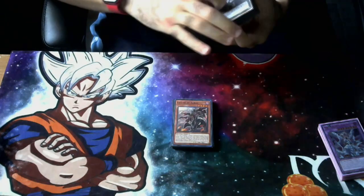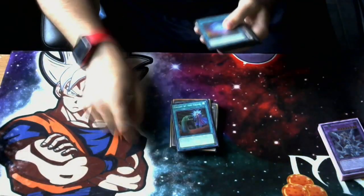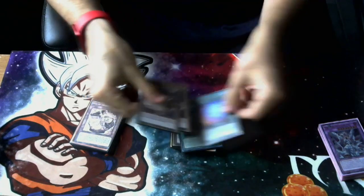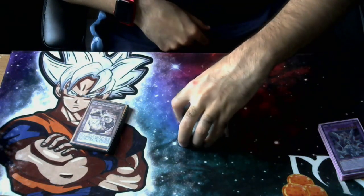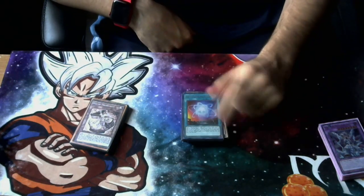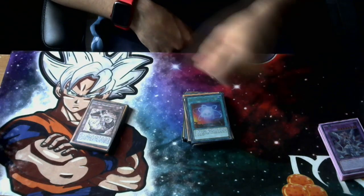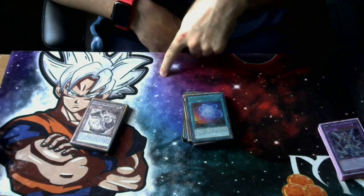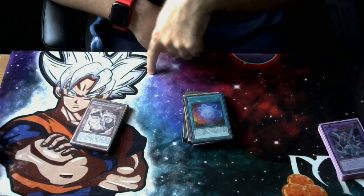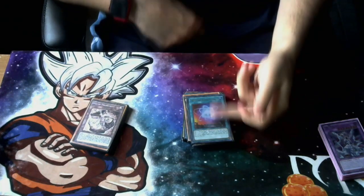For spells, we're playing three copies of Crossout Designator because hand traps are rough, and one copy of Called by the Grave for the same reason. We're playing three copies of Argeo System, which is actually pretty cool — it's a foolish burial for Therions. On activation it dumps a Therion monster, and whenever it's in your graveyard, if you have another Therion card in the grave, you can activate its effect to target the other Therion card and either put Argeo System or the targeted card back into your hand, while the other goes to the bottom of the deck.